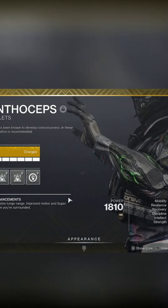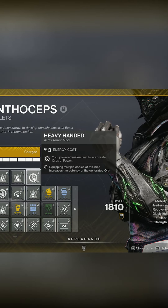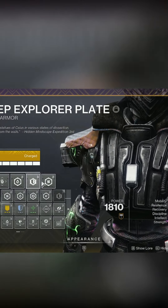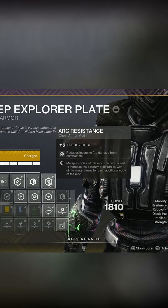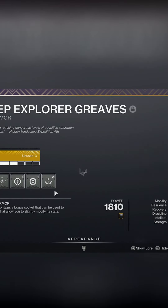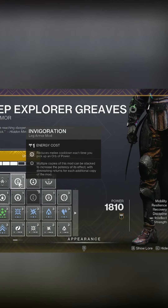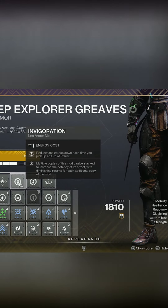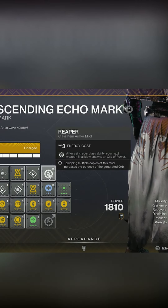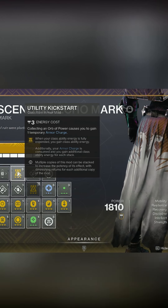For the mods on our arms, we have two Focusing Strike and we have a Heavy Hand. For the chest, these change depending on what activity you're doing, but this is what I had at the current moment. For the boots, we have Orbs of Restoration, Orbs of Recuperation, and Orbs of Invigoration. For the class, we have Reaper, Outreach, and Utility Kickstarter.